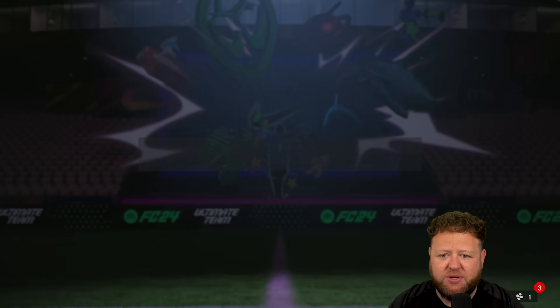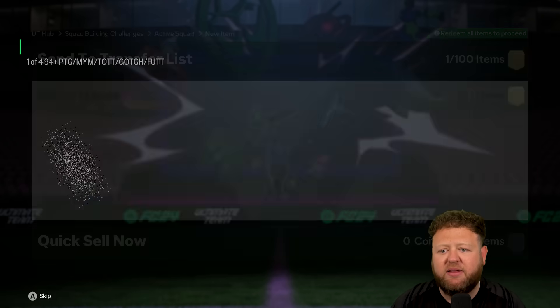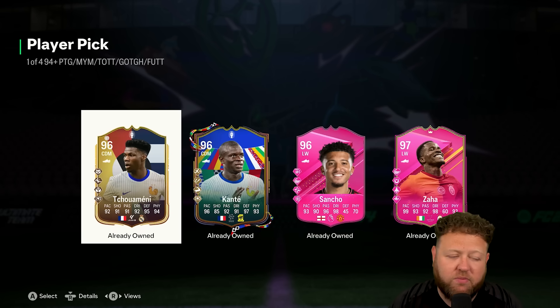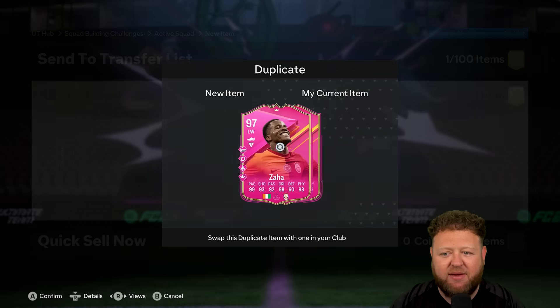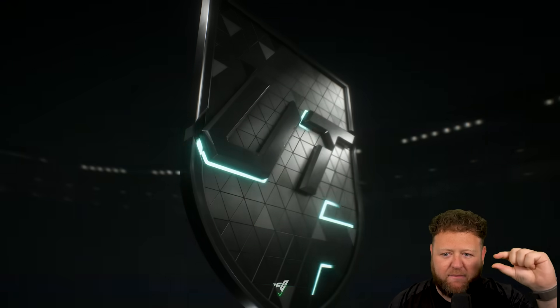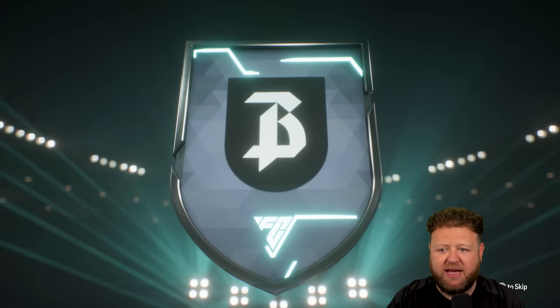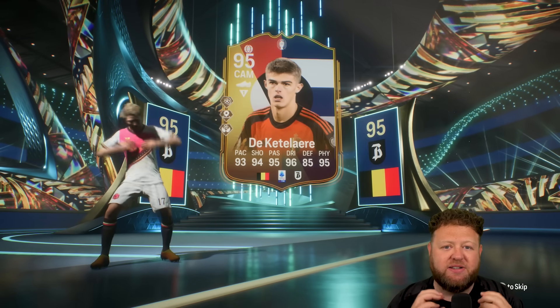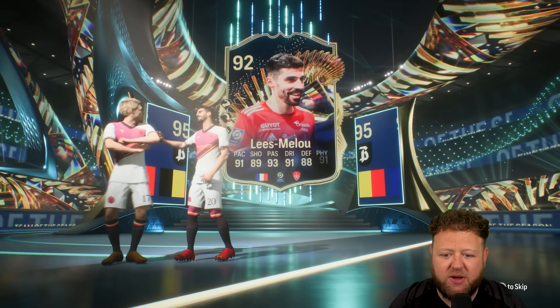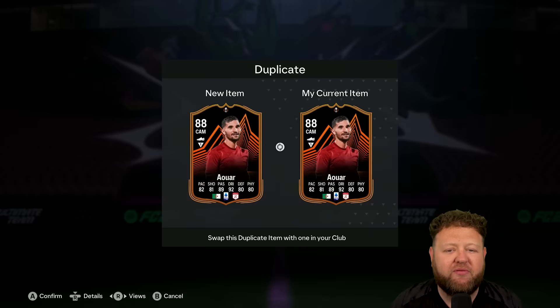So we're going to need to go ahead and submit those into a 94 plus Path to Glory, make your mark, team of the tournament, Futties - all of that. Can we get someone we haven't already got? We must be right on the cusp of having nearly all of the really good cards on this game. I think we are just in that top 1% of players that I'm properly struggling to get. But you have to do those player pick SBCs in order to potentially get them - if it ends up being a duplicate, all it is is a slight waste of time, because fodder is just unlimited and attainable.